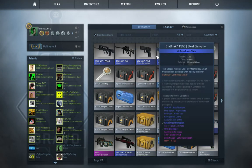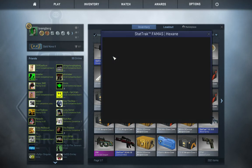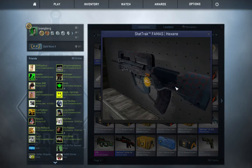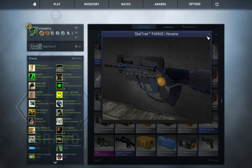These are the ones right here that are going to be part of this one. We have the stat track Famas Hexane. You can see right there that it's Minwear. Great looking gun. Pretty cool. Hexane skin in there and everything. Stat track — that looks great.